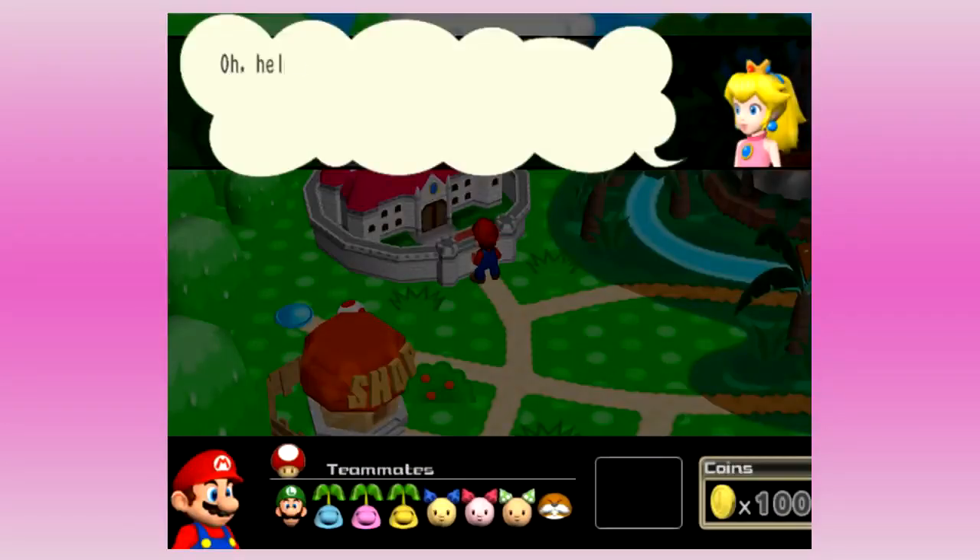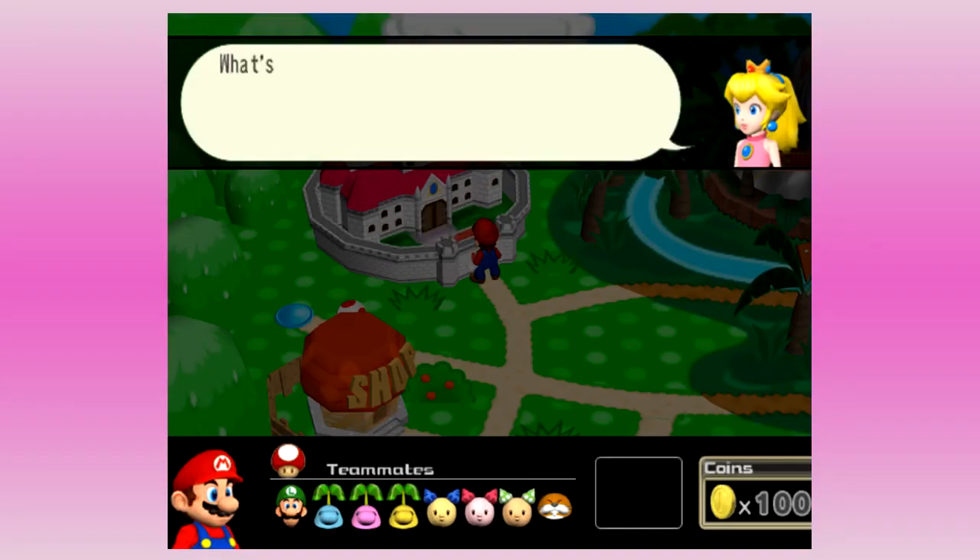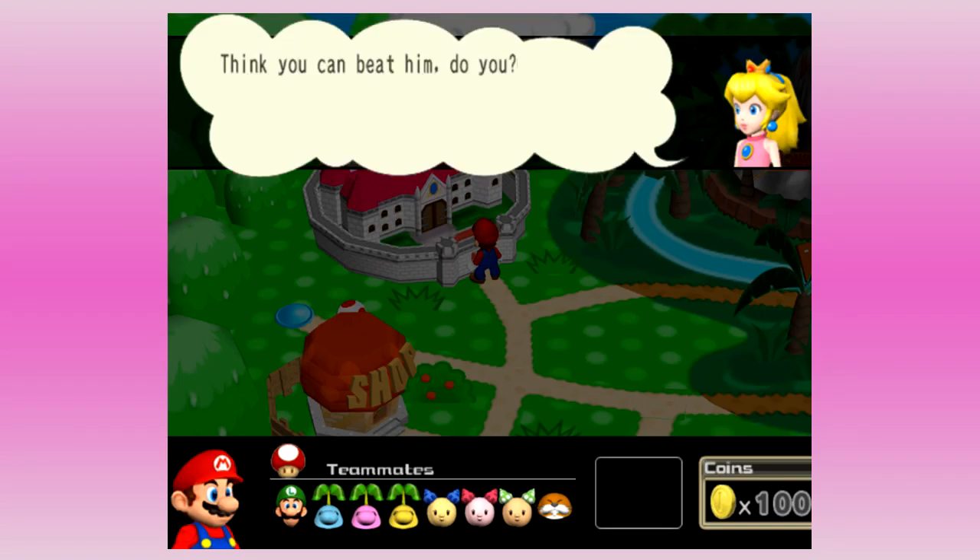Welcome back gamers! Last episode of Mario Superstar Baseball we defeated Yoshi and stole all of his teammates, and this time we're gonna attempt to do the same thing with Princess Peach, which shouldn't surprise you because we're standing in front of a castle at the end of the last episode.